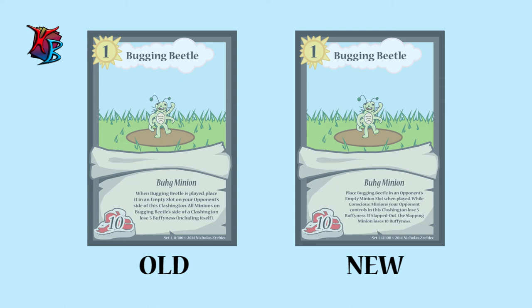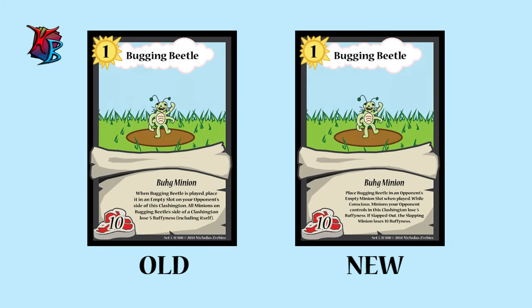At number 4, we have Bugging Beetle. Old Text: When Bugging Beetle is played, place it in an empty slot on your opponent's side of this Clashington. All minions on Bugging Beetle's side of a Clashington lose 5 buffiness, including itself. New Text: Place Bugging Beetle in an opponent's empty minion slot when played. While conscious, minions your opponent controls in this Clashington lose 5 buffiness. If slapped out, the slapping minion loses 10 buffiness. Why the changes? Prior to this change, an opponent could easily slap out Bugging Beetle with no repercussions. Now, this Beetle has gained a little more power that makes it more worthy of playing.